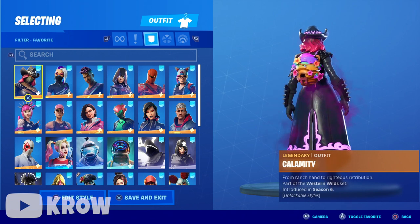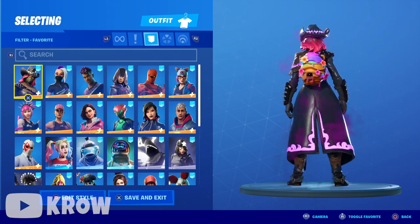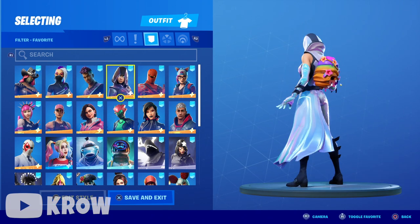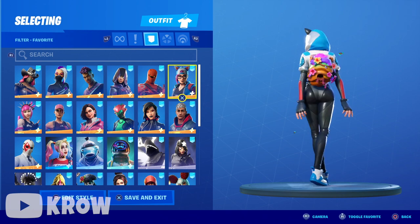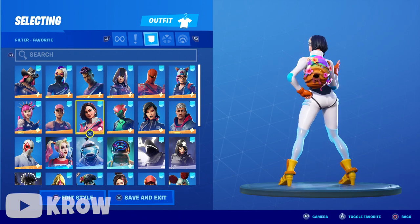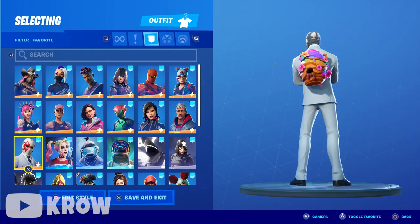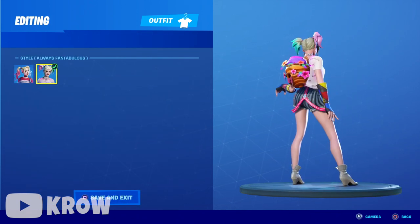Next up we got skin combos that I think look great with the back bling. First up we got Calamity — just because of her history with Kevin and the map changes when you got flowers and all that. We got Catalyst — I'm digging that. Fade — a little bit of purple, kind of matches. Glow — really compliments the skin. Hybrid — obviously all black is gonna match. Lynx — a little bit of blue. Vendetta, Sorona, Singularity, Rose Team Leader, Power Cord, Wild Card.